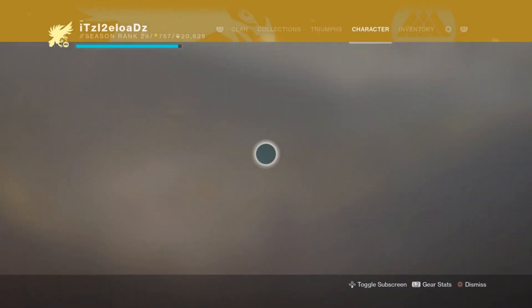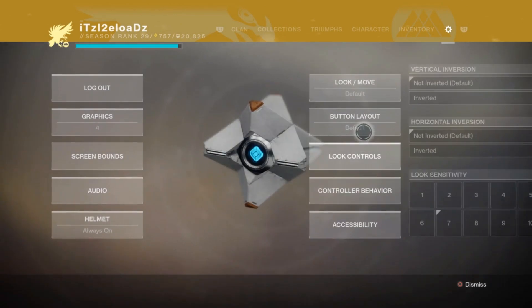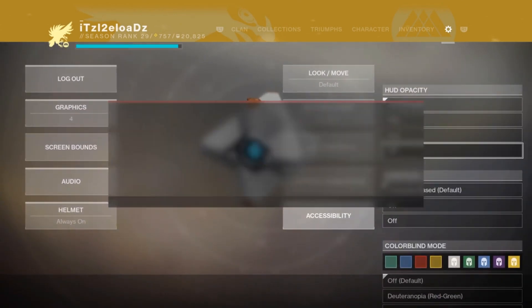In order to get the UI HUD off the screen, go over to your settings, scroll down to Accessibility, and then turn off your HUD.